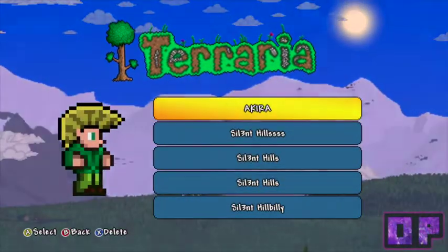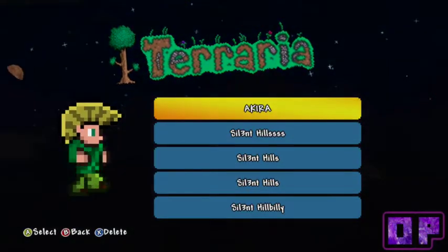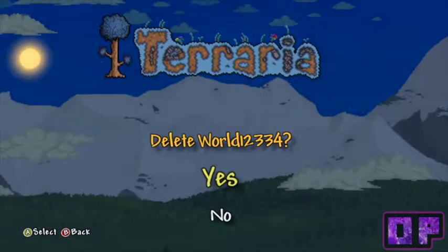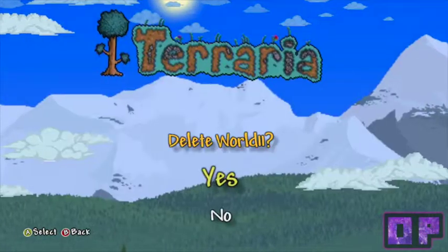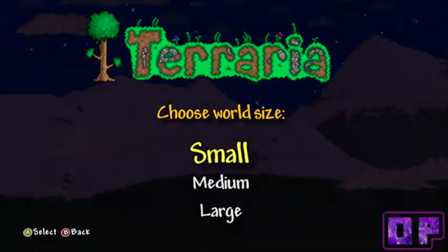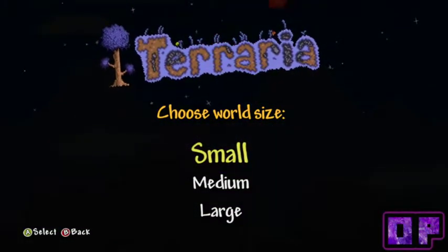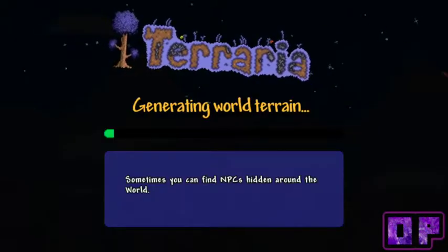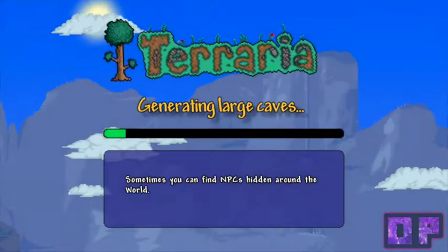We're going to make a small world because the medium and large ones are incredibly big - even the medium one is absolutely insanely huge. So we're just going to go small and we're going to call it 'Green Hill Zone' - straight out of Sonic, one of my favorite characters of all time, next to that certain famous plumber everyone knows about.